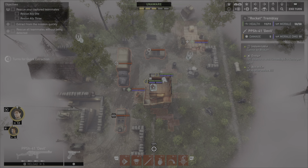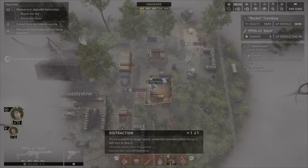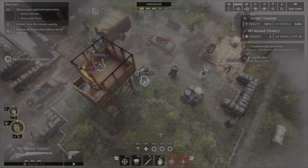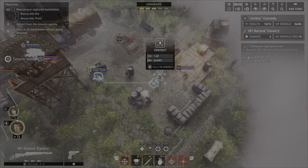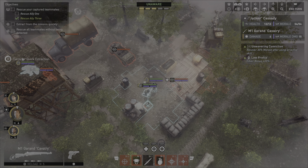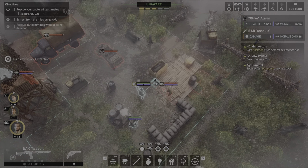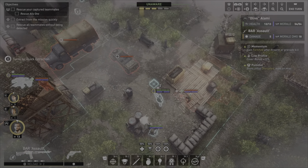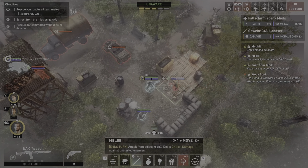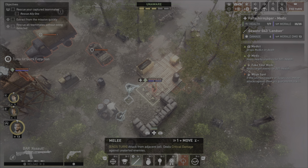Moving out. Can we just move here? Let's get him up. I am restored - moving out, let's get him back here. This would give us four kills, and so we could not kill anybody else. He's going to go this way.